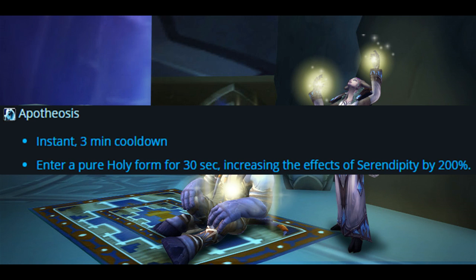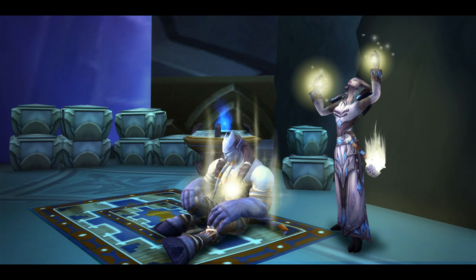Just to give you an idea of one of the new Holy-specific talents, we have Apotheosis — instant, 3-minute cooldown. It puts you into a pure Holy form for 30 seconds, increasing the effects of Serendipity by 200%. Overall for the Holy Priest, it seems they're completely stepping away from anything similar to Shadow Priest moves, going with a very Holy-esque playstyle. So if you're a Holy Priest, let me know in the comments below what you think of these changes — and who knows, maybe you'll start a fight in the comments.